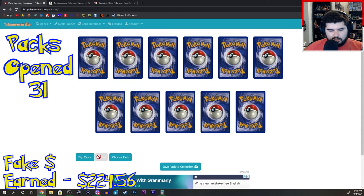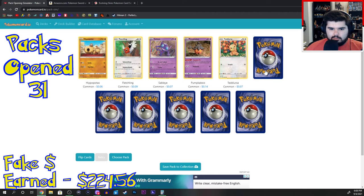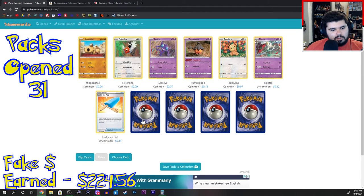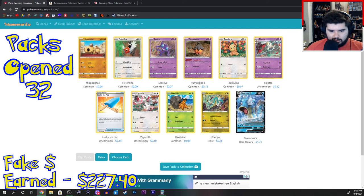I think three more packs. Hippopotas, Fletchling, Sableye, Pumpkaboo, Tedesura, Flowit, Lucky Ice Pop, Vigoroth, Dwebble, Tristrapa. Gyarados V again.